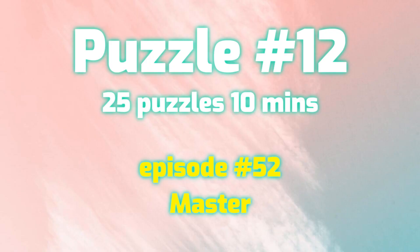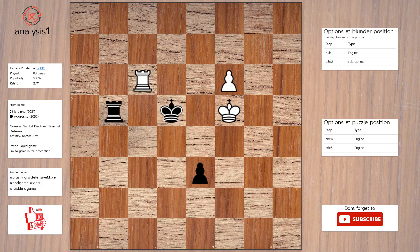Let's continue. Puzzle position vulnerabilities are: There are no threats in this position. The checks are: Rook to d6, check. Rook to c5, check.